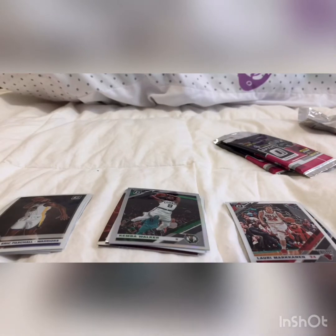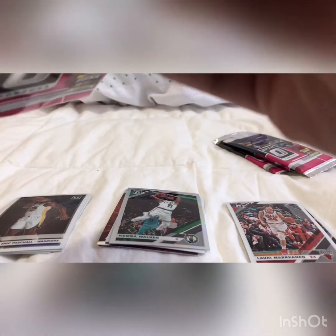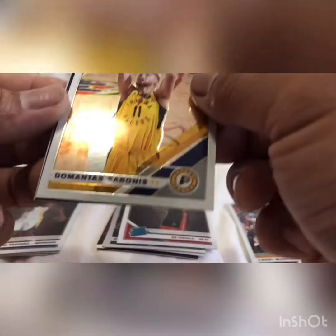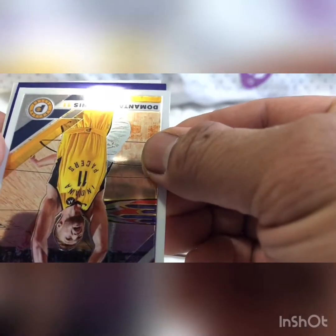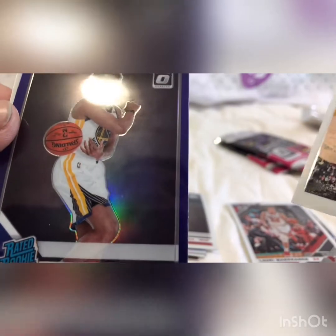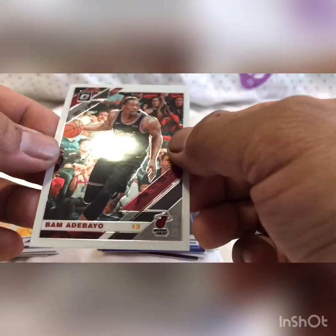This one is really tough to open. We got Casey, O'Kapala, we got Purple, we got Sabonis Rated Rookie. We got Jordan Poole — very nice, Purple — and we have Adebayo.